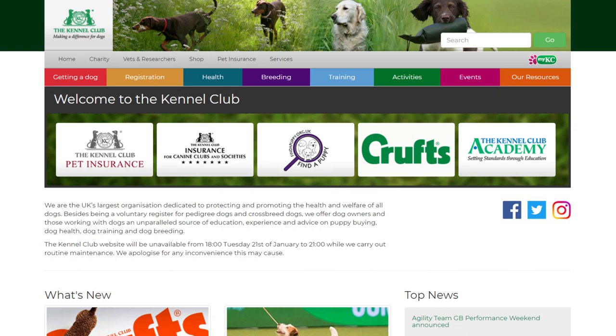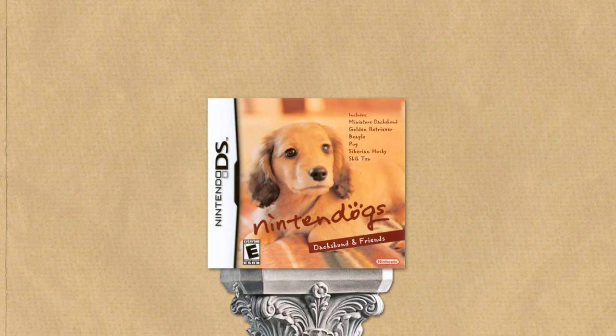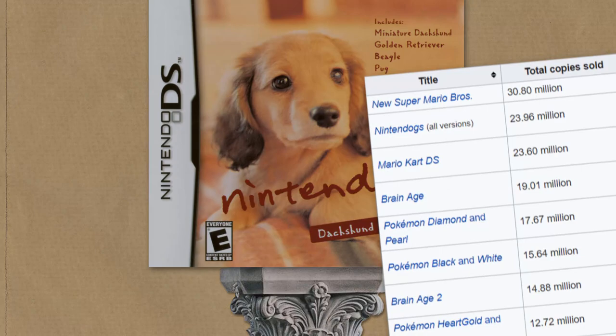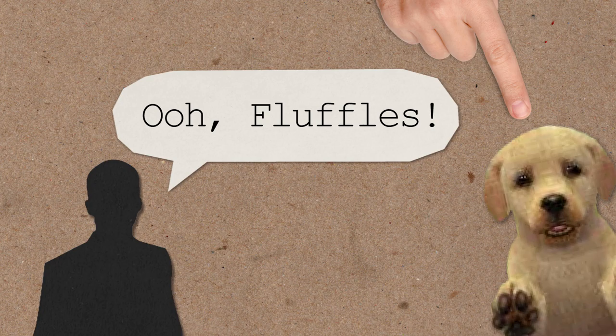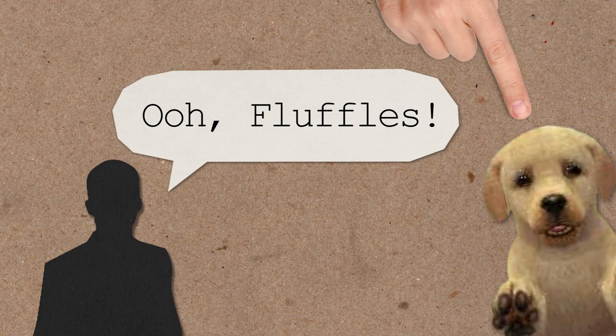On the 21st of April 2005, Nintendogs was released. As I'm sure you're aware, it became somewhat of a big deal — like, a huge deal — the second best selling game on the DS. Now Nintendogs certainly wasn't the first dog simulation game, but it was the first that offered this level of interaction between the dog and the player. It's easy to look back and say that looks nothing like a real dog, but at the time, the game was pretty groundbreaking.